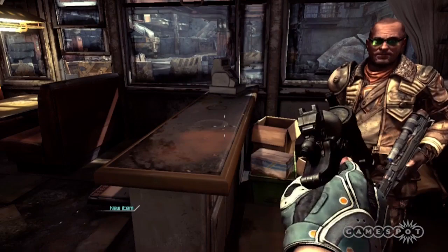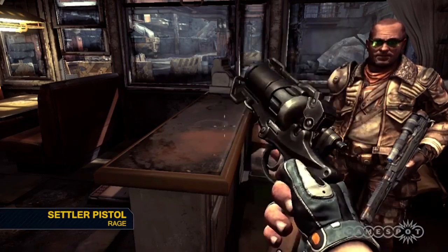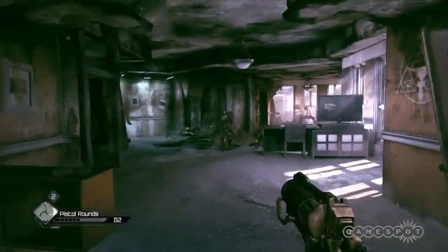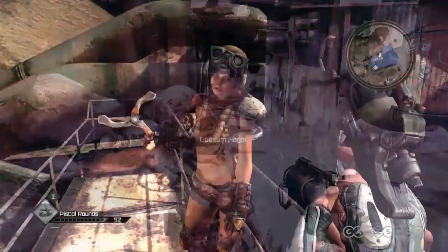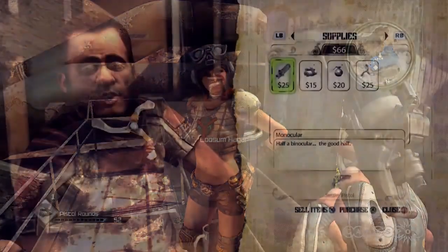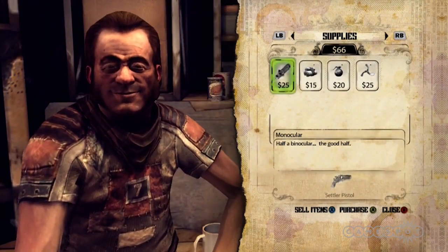That gun is the settler pistol, a 12-chambered little number that will stop a charging bandit in his tracks. Eventually. The cute chick with the wing sticks doesn't think much of it, but it's definitely effective, especially if you buy the improvised scope from Halleck Hager.